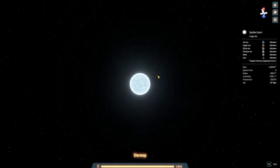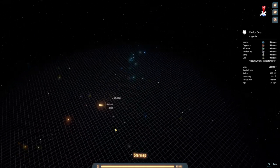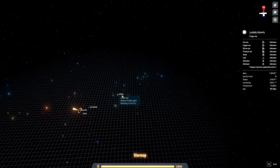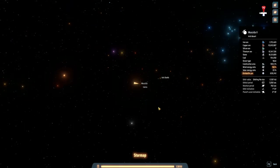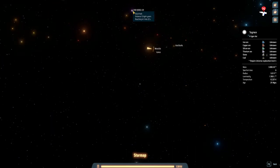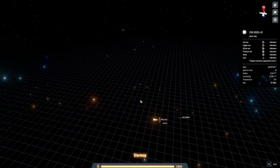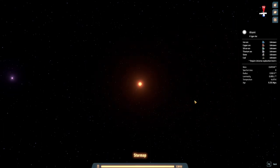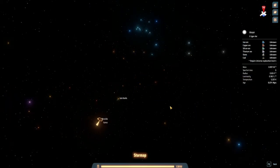Epsilon Cancri, hmm. There are a lot of interesting B-type stars out here with two unknowns. Let's just see the ones that are nearby. Techmen doesn't have any unknowns. There's a black hole — cool. No unknowns at Alami. No unknowns at Anser either.